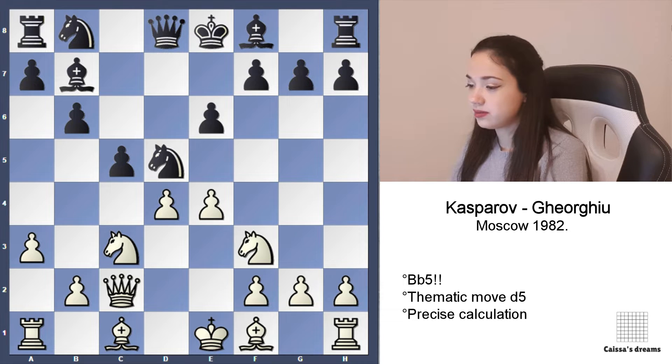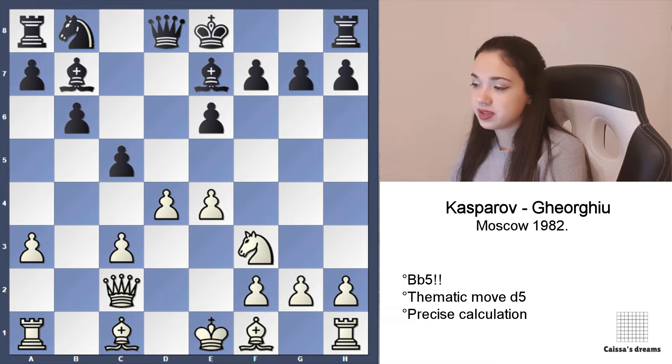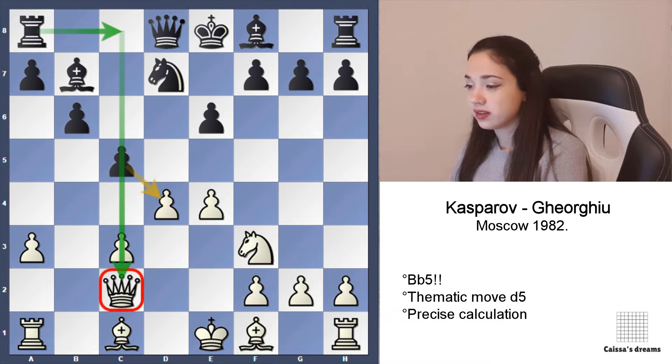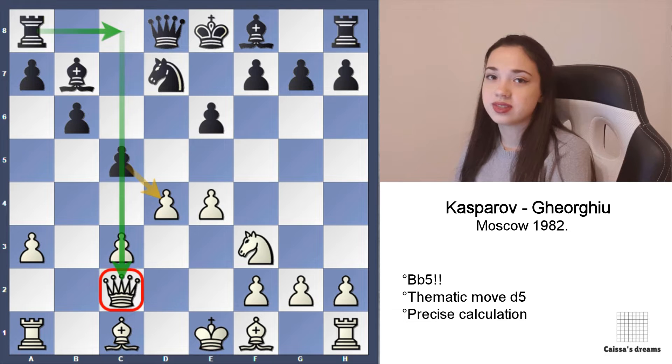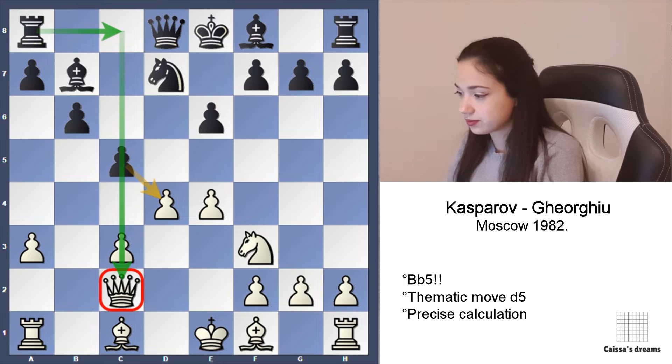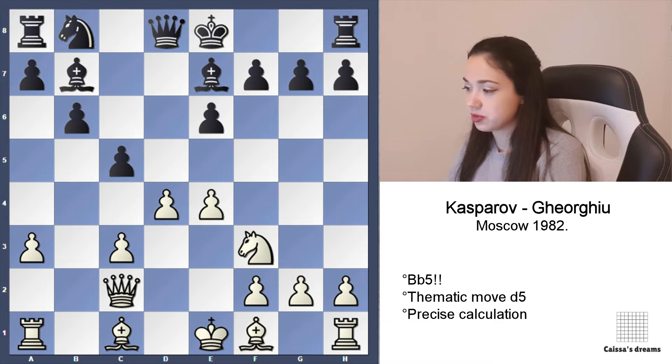C5, e4, Nxc3, pawn takes c3, Bxe7. This move looks logical — he wants to castle — but it's not so precise. Theory says it was better to play Nd7 and first play rook on c8, because our queen is not too well placed. But Be7, Bb5.